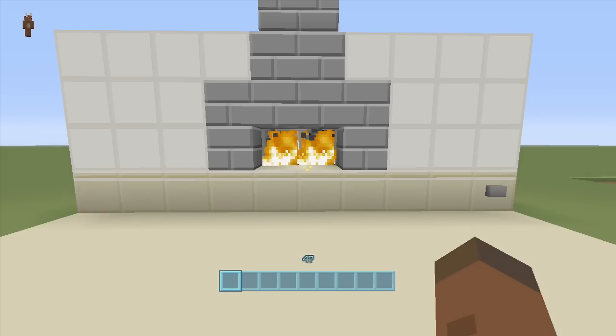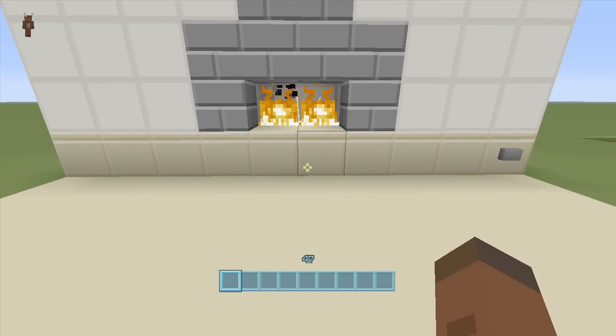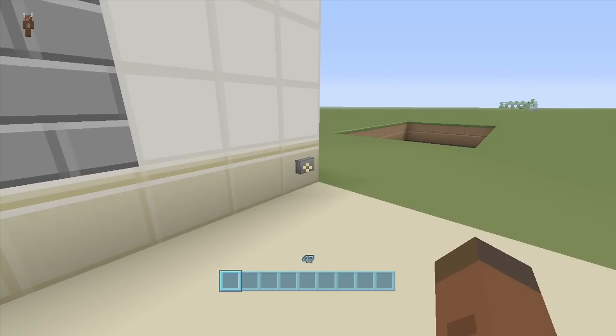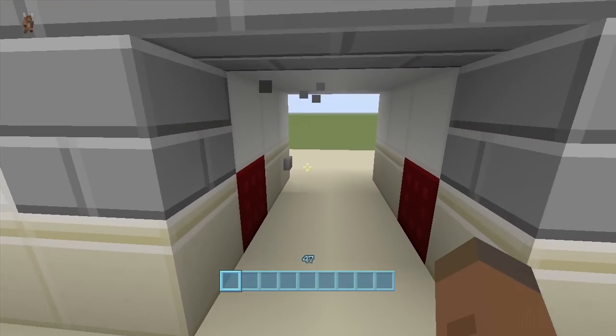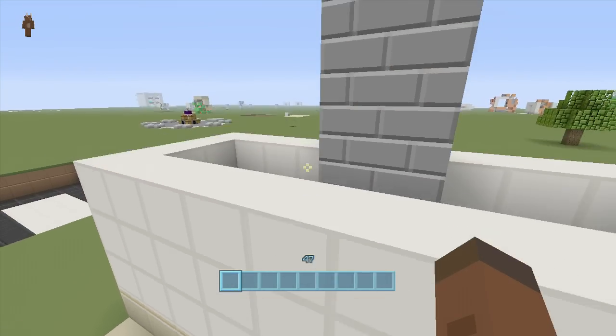Hey guys, welcome back to FedEx Gaming's Redstone tutorials. This is how to build my simple secret fireplace entrance. If we click this button right here, our fireplace will open up — we can go ahead and walk through it right now — and then we click the button behind us and it closed behind us.